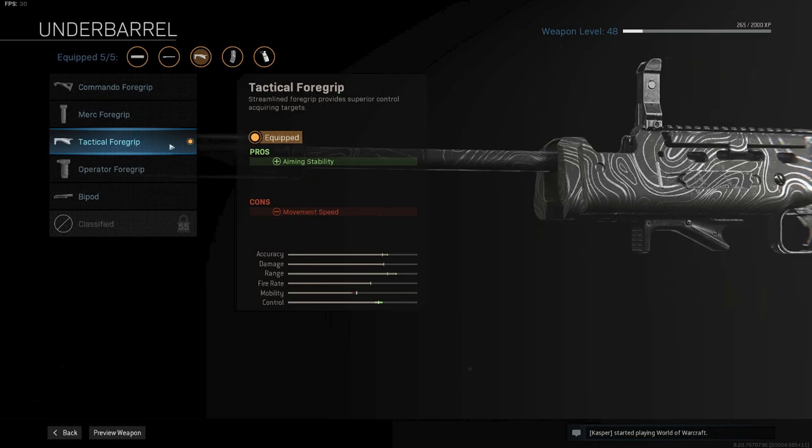Next up is the tactical foregrip, for an extra increase in aiming stability. I think this is very needed because the gun does kick quite a bit.